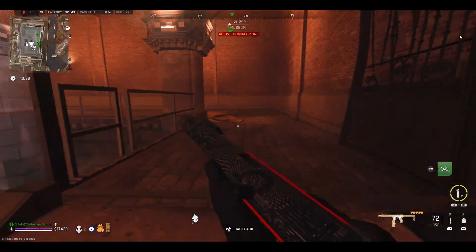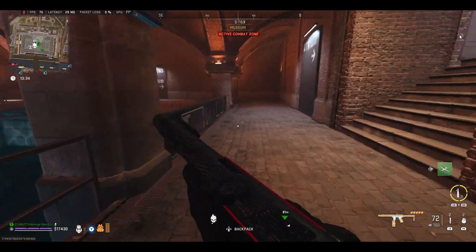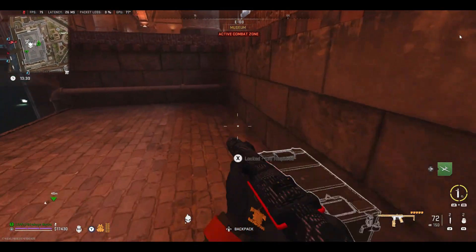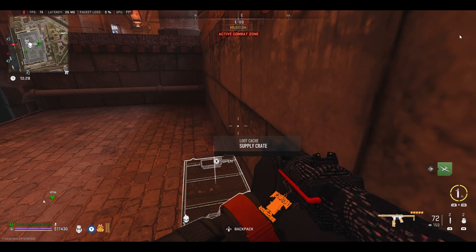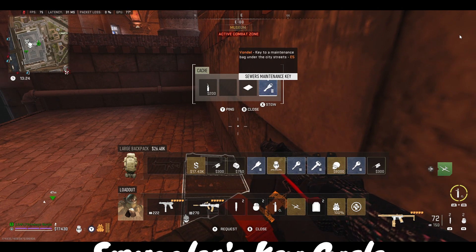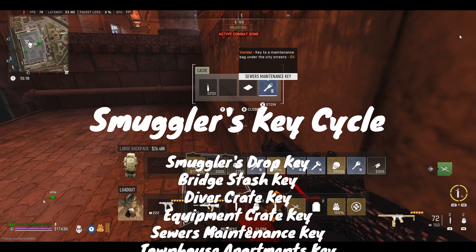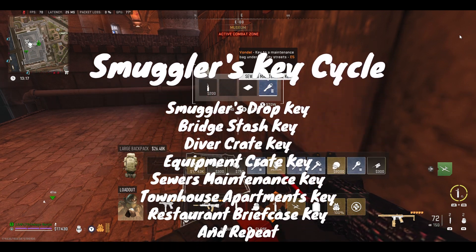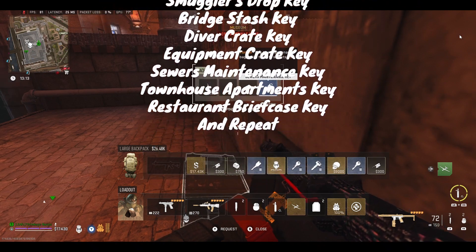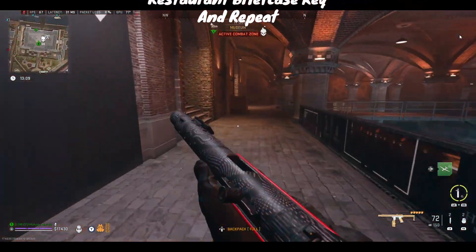I always check those along the way just to see if I can get any of the items early, because it is tedious — you have to go to like five locations. The sewer maintenance key will give you the townhouse apartment key, which will give you the restaurant briefcase key, and that goes back to the smuggler truck key, which gives you the bridge desk key. And now we are back in a full circle.